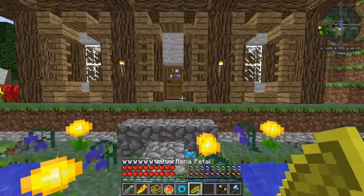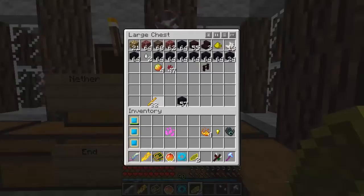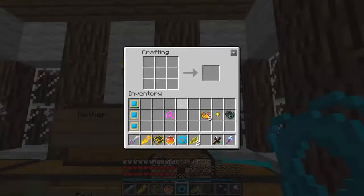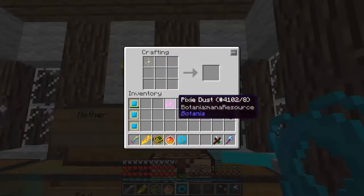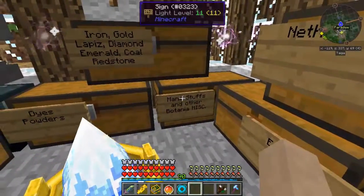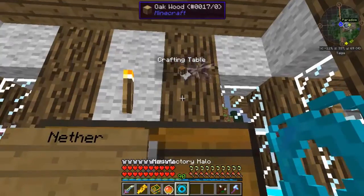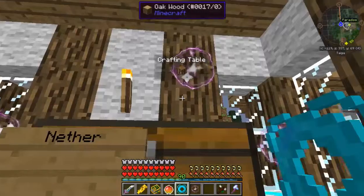Missing the blaze powder. Blaze powder goes half and half. Nug, nug, nug, mana petals, spark, pixie dust — and ender air also. Corporea spark — done.